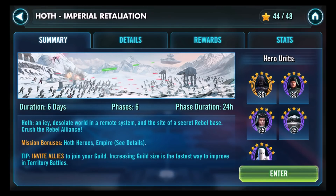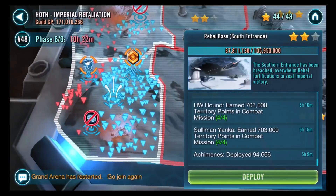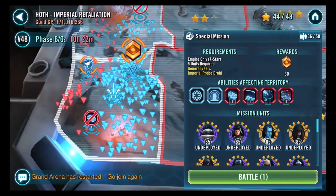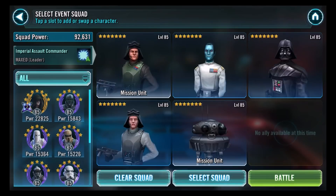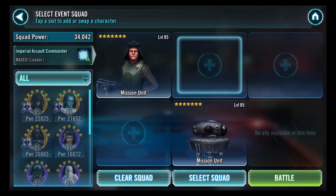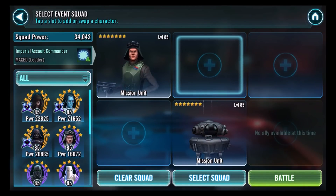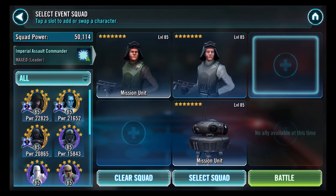Today I am once again hunting my white whale. This is the Dark Side Territory Battles special mission on Phase 6 — the bonus special mission. I have tried this numerous times at this point using different compositions, different teams, different strategies, and I have just come up a bit short time after time. So today we're going for the latest rework of the strategy, using mostly an Imperial Trooper team.